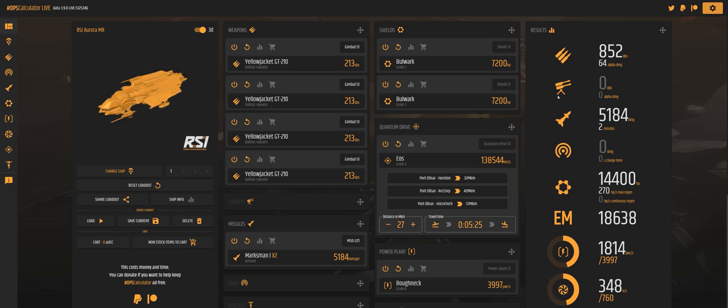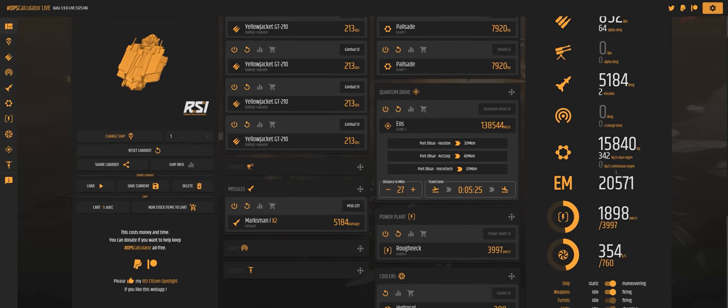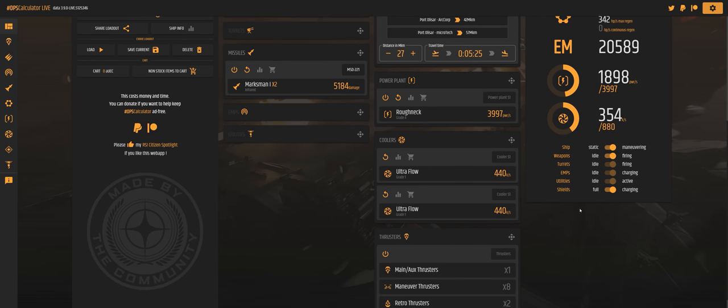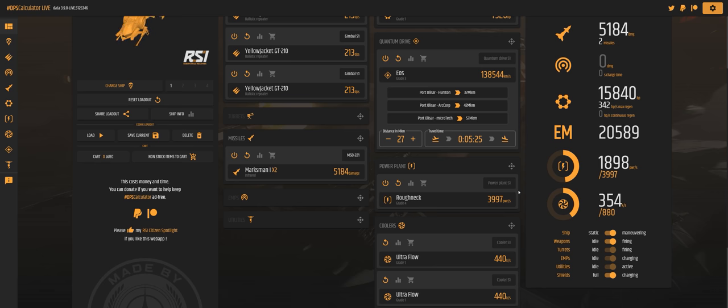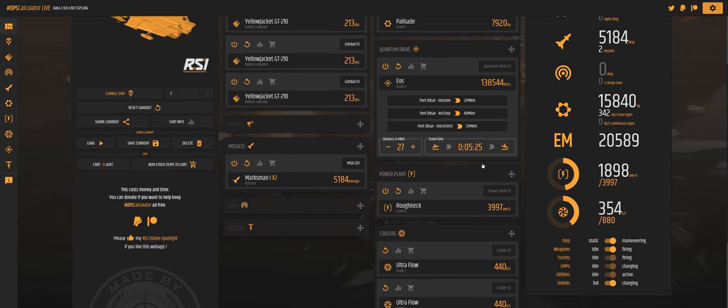What this means is you can essentially just go buy yourself some size 1 gimbals as well as additional Yellowjacket GT210s, and have pretty good DPS for combat missions. No matter what you choose though, make sure you're buying the right size module for whatever you're slotting it into. Small ships take size 1, unless it's got a bigger slot like the Mustang, whose turret is size 2. Wherever possible, always try to use gimbals, at least for the current meta. Remember, it's a balance of your EM signature, your power usage, your cooling, and everything you want to do with your ship.